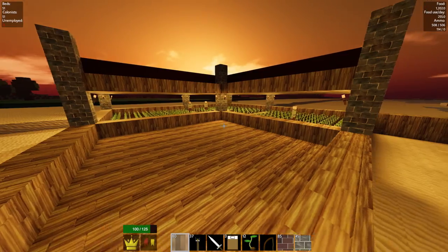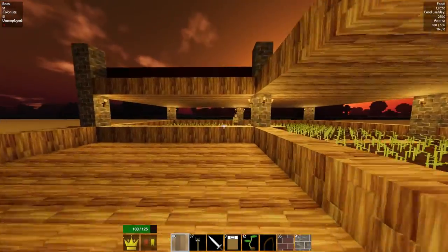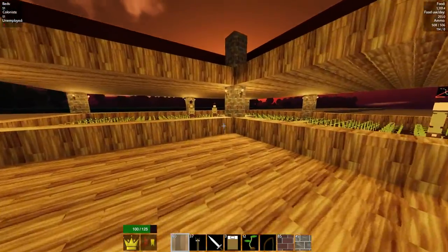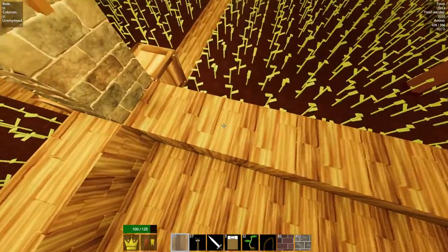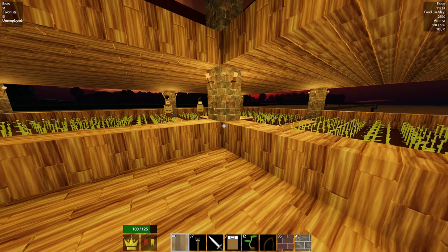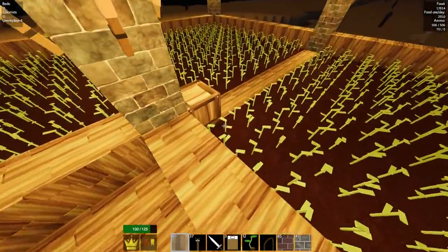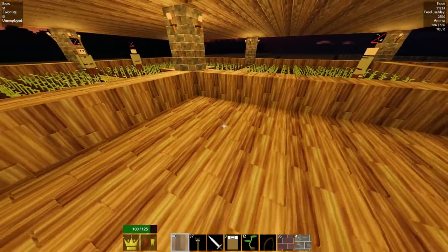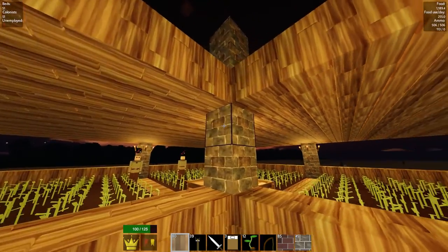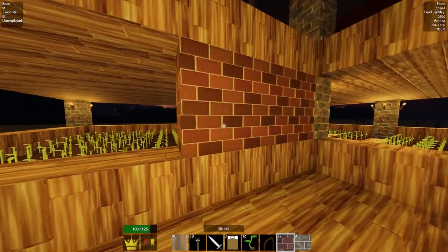We have the foundations for the barracks and can fit a lot of beds — we need about three beds per floor, so we can fit loads. Now I want to add a little tower with a staircase. This is going to be the edge, so we need to figure out how to make a good staircase. I'll fill in a temporary block just to see what we're dealing with.